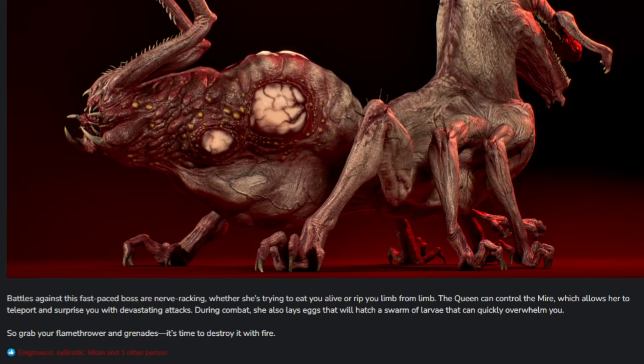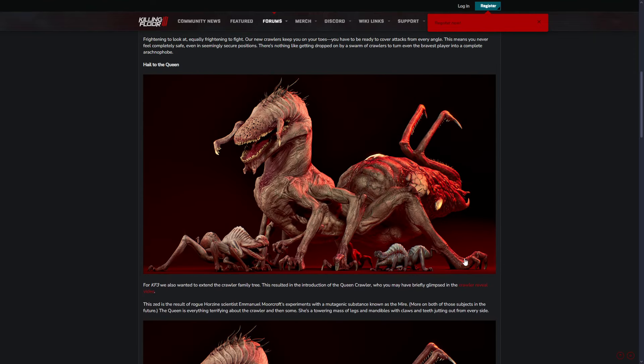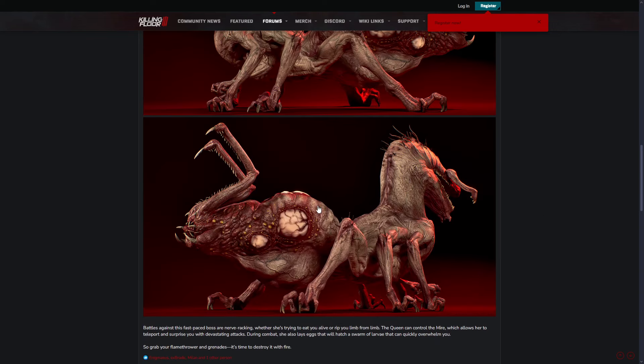During combat she also lays eggs that hatch a swarm of larvae that can quickly overwhelm you. I'm guessing those are the smaller zeds here — like these small crawlers, a bit like the Abomination's spawns. Those do look like the eggs there, and they probably hatch out and drop on the ground. I'm guessing these are where the eggs come from.